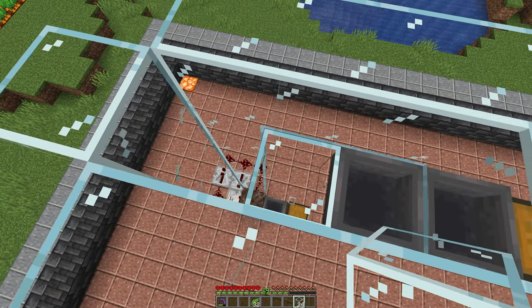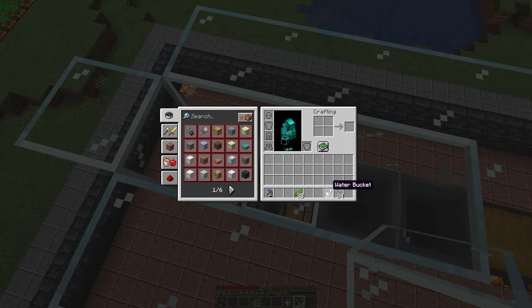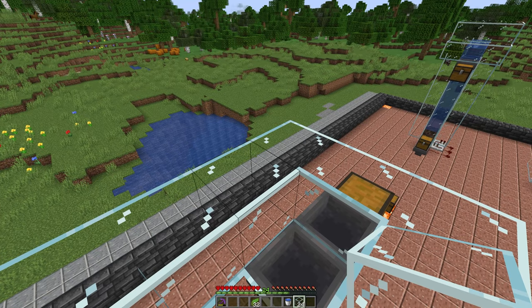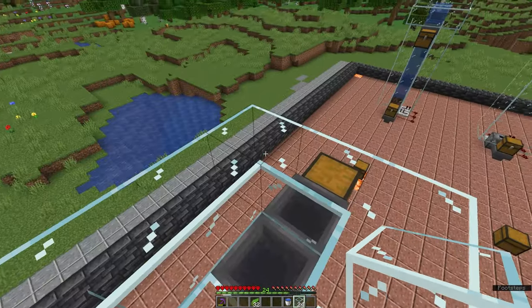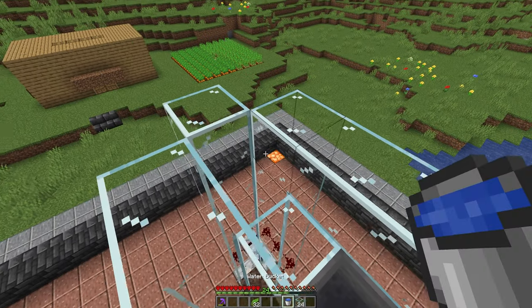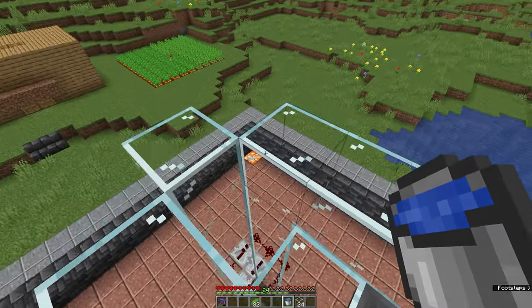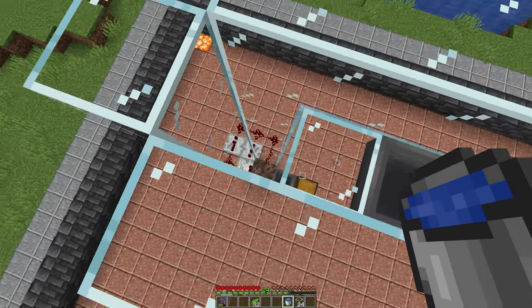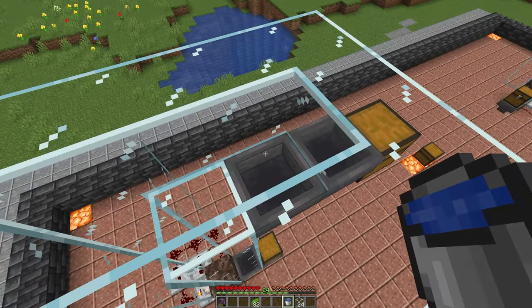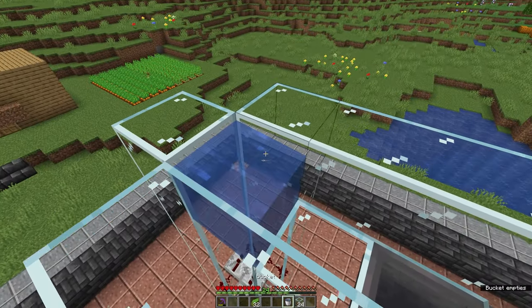You don't need to use glass blocks for this — you can use any block that you want to. The reason I'm using glass is because it makes it easier to show you how everything works, because then you can see how the items move through the system. With this done, switch to your water bucket and place it on the topmost block here so that it travels down towards the soul sand and then across here, filling this top section up as well.